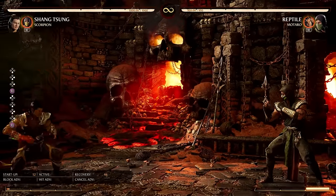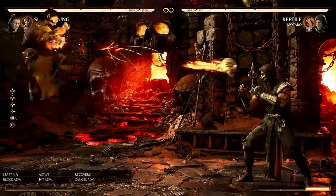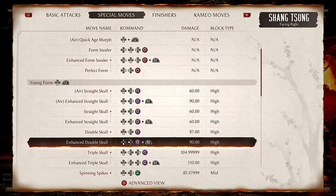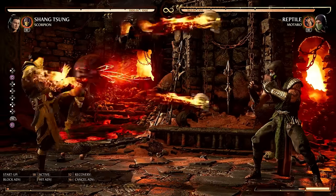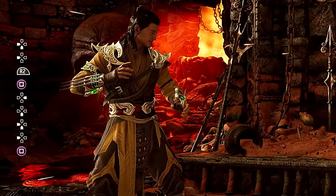It's still good for controlling space in the air. The amplified version sends out two skulls, but one is really high. Then we have Double Skull — I get two skulls with no extra meter. If I spend a bar, there's more damage, and two fireballs right away that cover that jumping zone area.